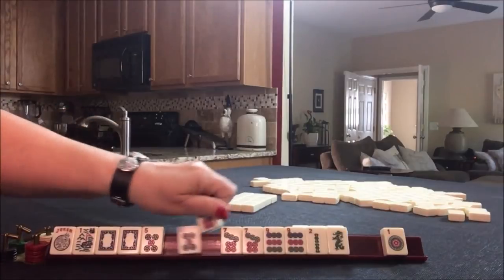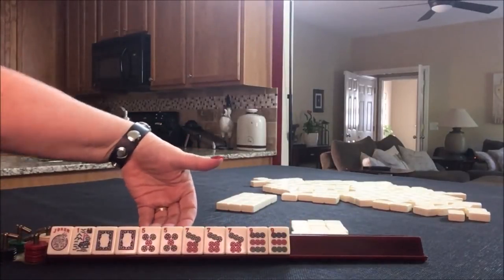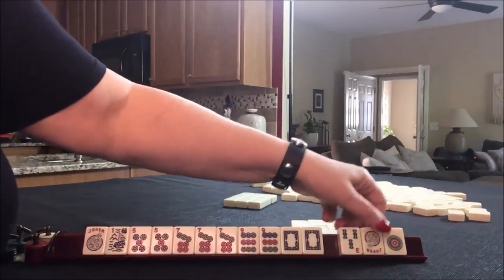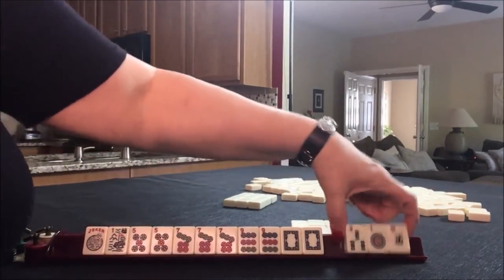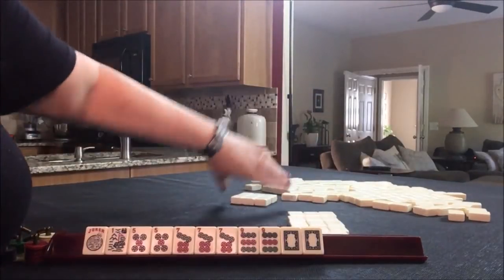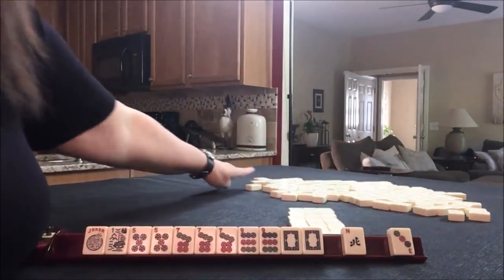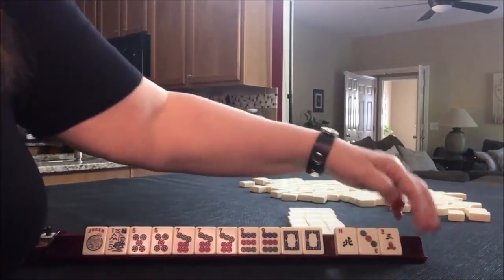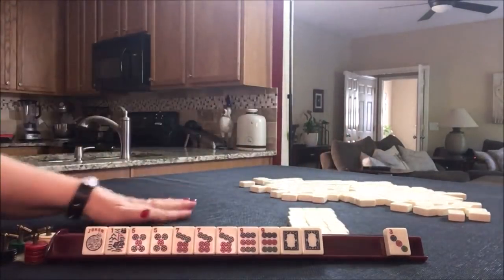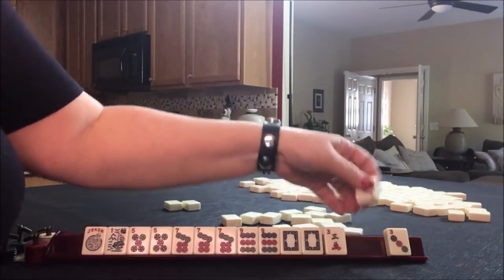There's two keepers. Tiles to pass — this hand is actually made! This would be the concealed hand under odds: one-five-seven-nine dragon. Tiles to pass. No keepers — that's a good pass. No keepers. Now I would not pass like numbers — I would break that up and pass two. I believe in passing defensively.